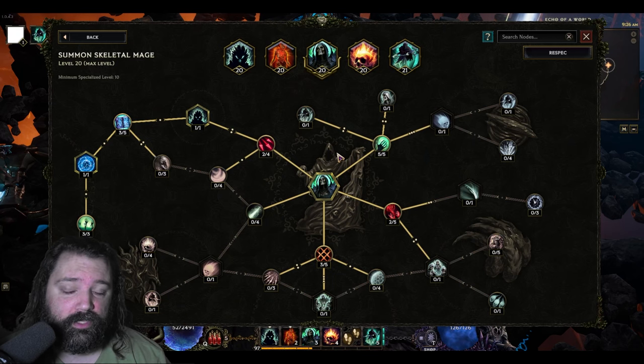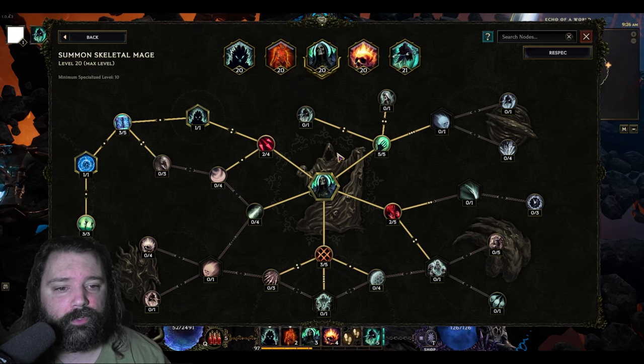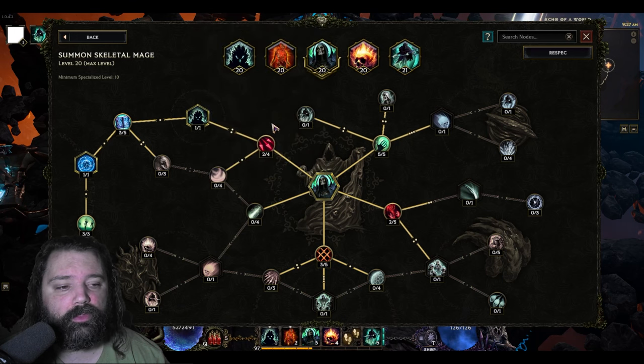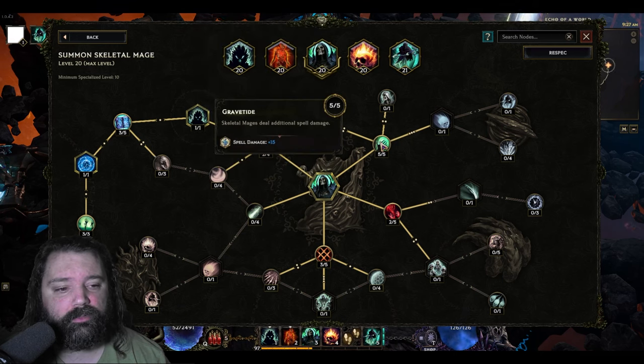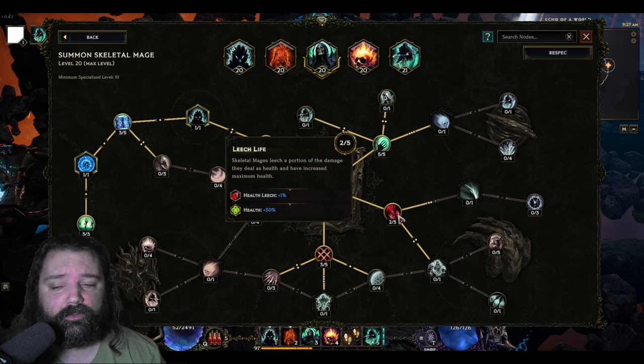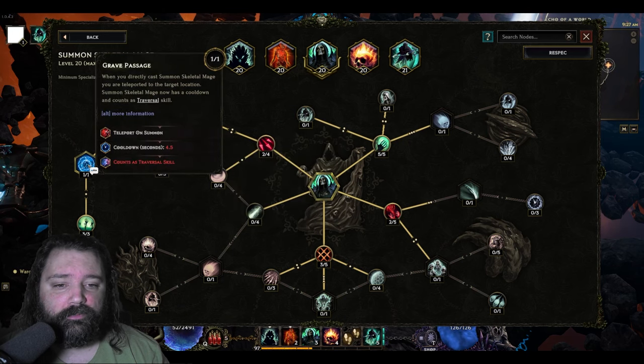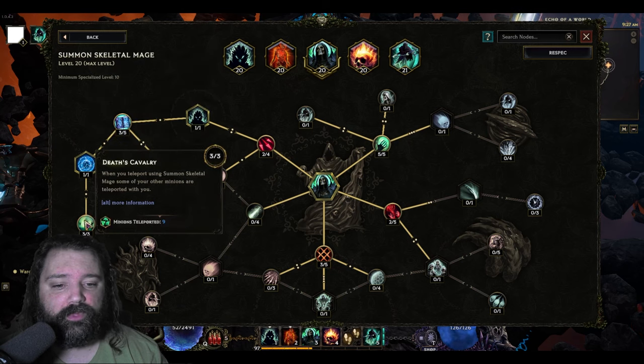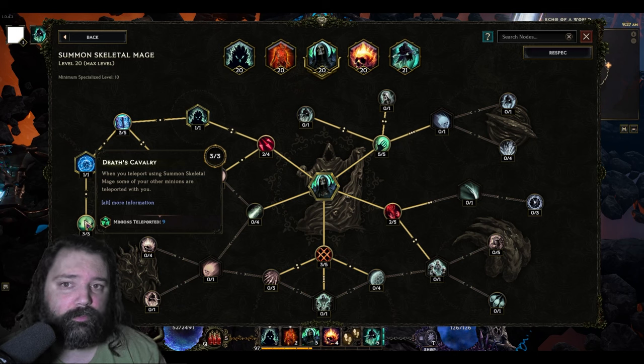Summon Skeletal Mage has two purposes. First, it summons an Archmage with increased damage and health — the more damage and health the minion has, the more benefit gets absorbed by the Wraith Lord, further boosted by taking Grave Tide and Leech Life. Second, Grave Passage transforms the ability into a traversal skill, giving us the teleport you're seeing. Finally, Death's Cavalry allows us to bring minions with us.